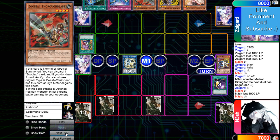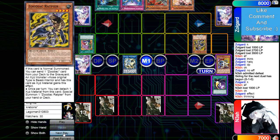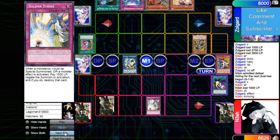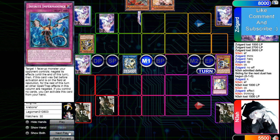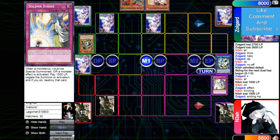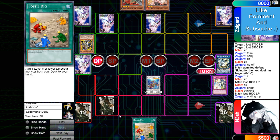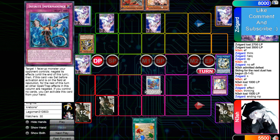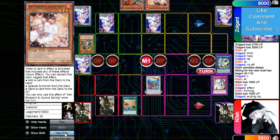That's most of his Zoos gone and he has two in hand already. Normal Rat effect — Solemn Strike. Set Imperm, set Called By. I can't believe he's playing Strike, I really can't. Tag out Needle into Coral. Pass — draws Fossil Dig, insane. But he just Ashed that.